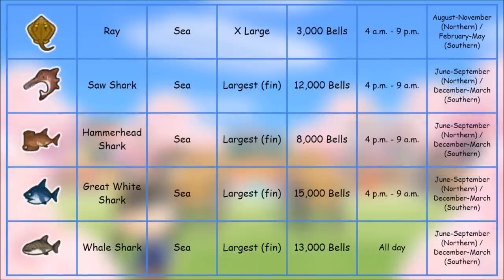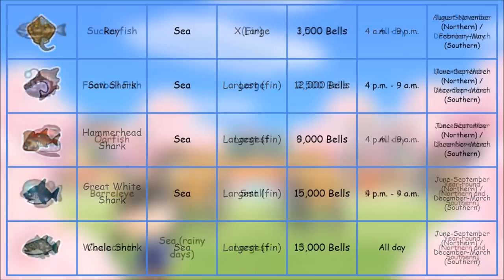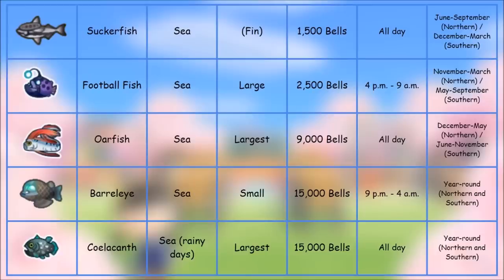Next we've got the Ray, Saw Shark, Hammerhead, Great White, and Whale Shark — all very high-ticket items. The Ray is only 3,000 bells, but the rest are very popular. Most are caught in the summer months — you can see the exact timing on the right. Most will have the largest shadow with a fin, so keep that in mind.